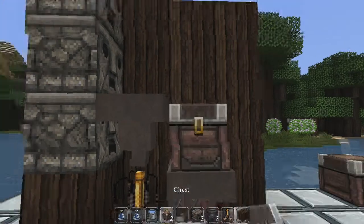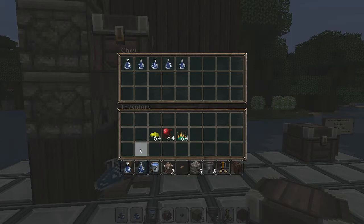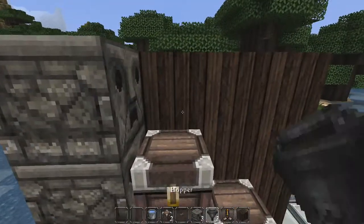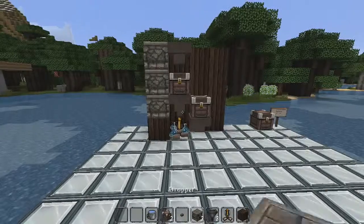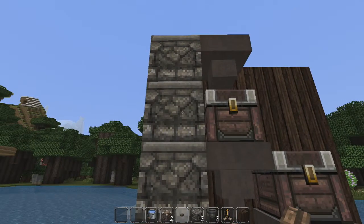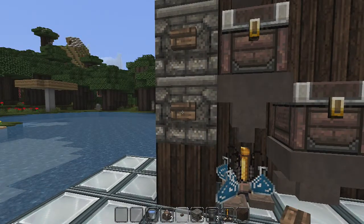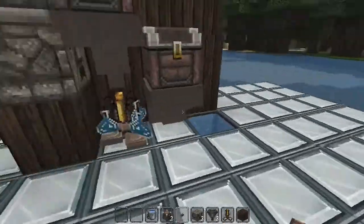Next you're going to need two chests — one is going to contain all the water bottles, so throw them in, and some will already feed into the brewing stand. The other chest is going to hold your other ingredients. Then place another dropper on the top. Almost forgot — place a button on the dropper: you have to shift right-click to place it, because a regular right-click opens the dropper. Shift right-click gets the button onto a block that has a container on it.